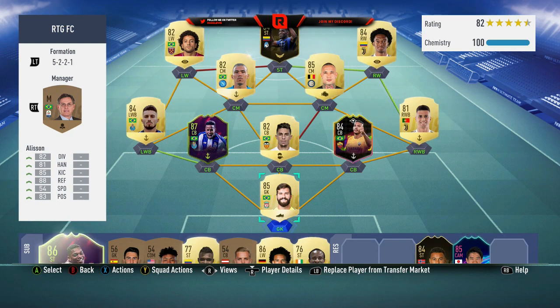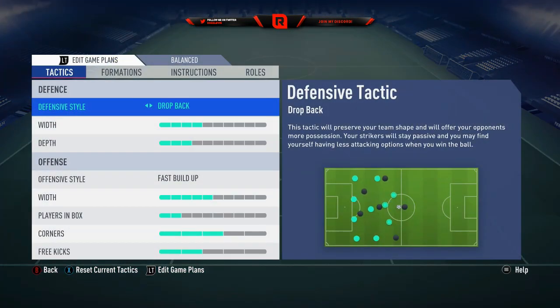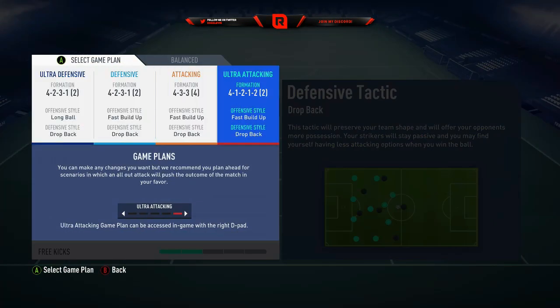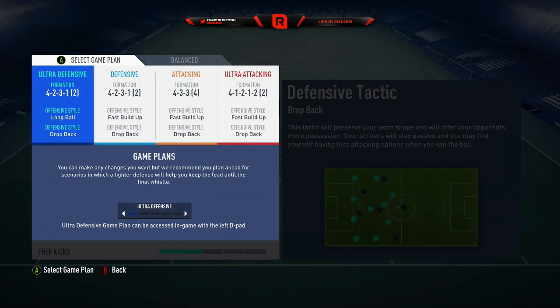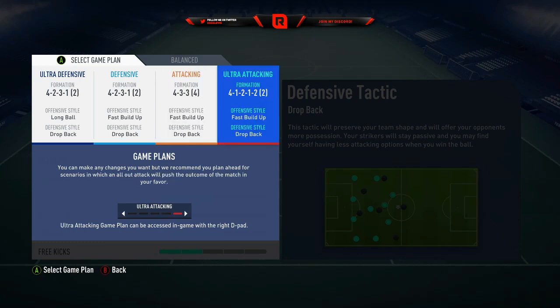This is the team I've got - it won't stay that way. This is a 4-1-2-1-2. Just because I've got it listed under ultra attacking doesn't mean it is an ultra attacking formation. I don't go by those labels - I keep that ultra defensive just for now. The 4-1-2-1-2 isn't defensive, it is attacking - ultra attacking if anything. It's just how I set them up. I use the 4-1-2-1-2 95% of the time; it's my go-to formation.